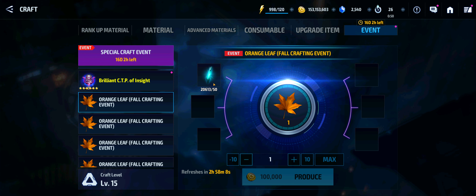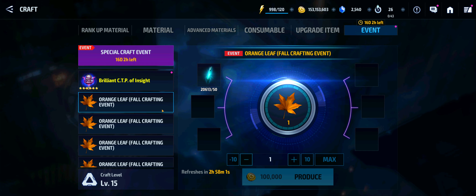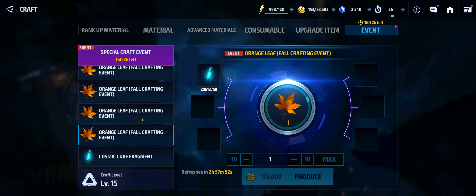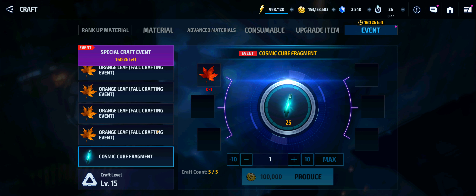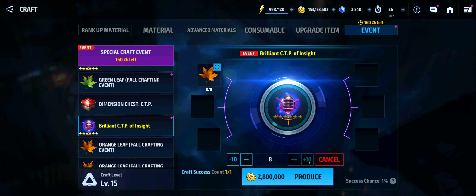So every day what you can do is you can utilize your cosmic cube fragments to basically craft orange fall leaves. You have a certain amount of opportunities to craft an orange CTP leaf, and if you happen to have any red leaves, you can craft those inside there. This is going to be the easiest way for you to get after your dimension CTP chest and the Brilliant CTP of Insight. I've got eight chances right now where I could try to pop a Brilliant CTP of Insight. So I'll actually show you that right now — the max that we have is eight of them.